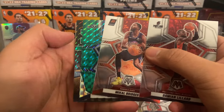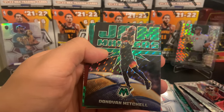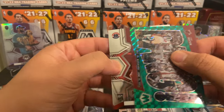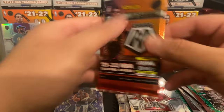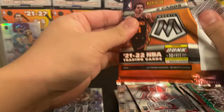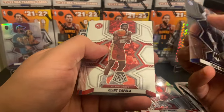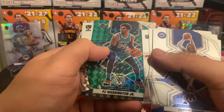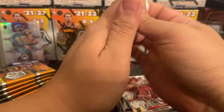Dame, Cal Bridges, Rudy Gay, Jam Masters Donovan Mitchell — very clean — bang insert of Gary Payton, Corey Kispert, and Usman Garuba. Nothing juicy yet. Tobias Harris, Clint Capella, Desmond Bain, Marcus Morris, PJ Washington and Kyrie Irving. Yikes. Blaster number four, pack number one.